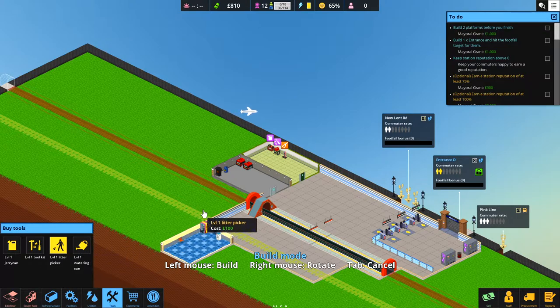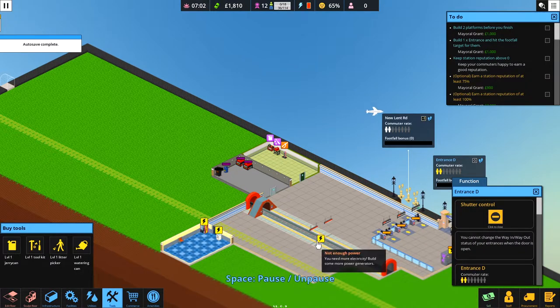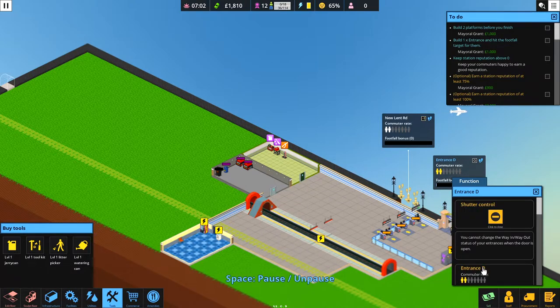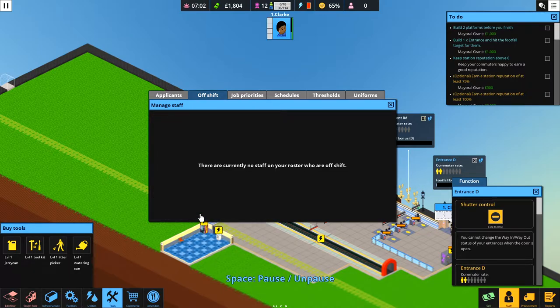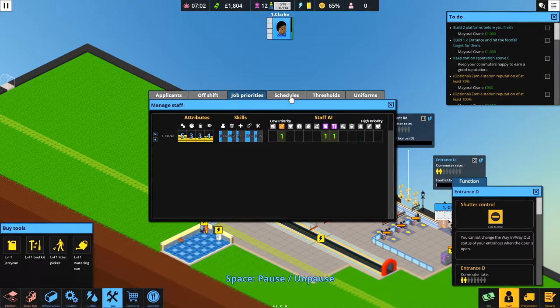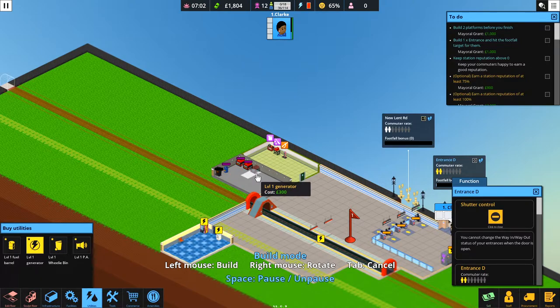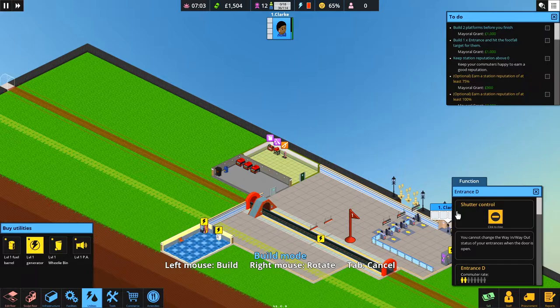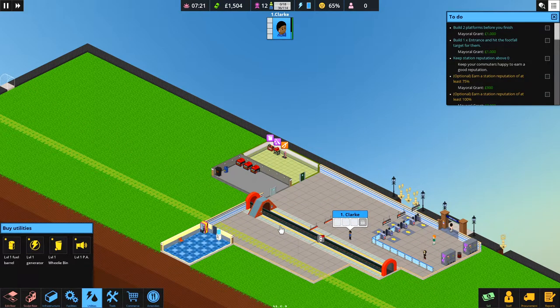We'll leave the watering can off for now since we don't have any plants yet. Let's get ourselves opened and get a member of staff. It's already complaining about power with two generators in. Let's check our staff - we've only got one to pick from. That's from our last station - we can take staff with us! She's on shift. She's come over with us, which is great because she was a good worker. Let's get another generator in. Here comes Chloe Clark.